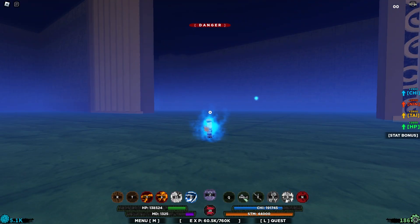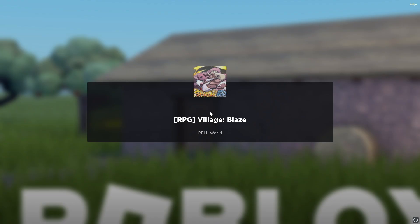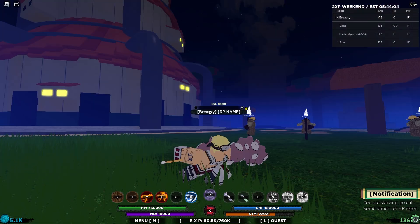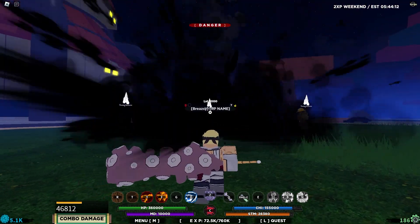We finally completed the boss fight — that was such a hard boss fight. I had to use Jenodokai which helped because that guy is so annoying to fight in normal mode. Now we can finally showcase every single form of this mode, the weapon, and the bloodline. We have a couple of logs here, starting off with the bloodline and weapon.